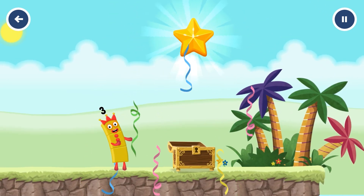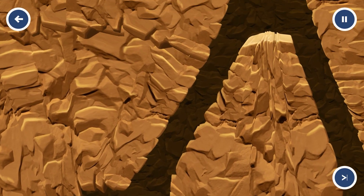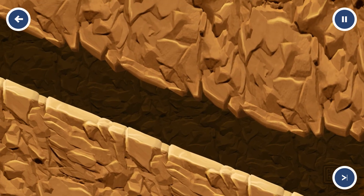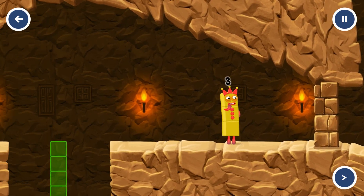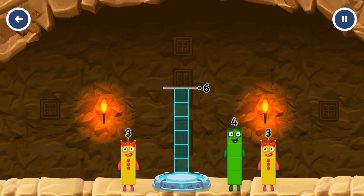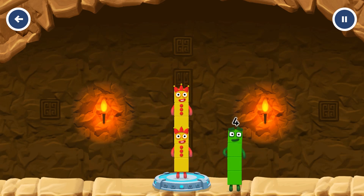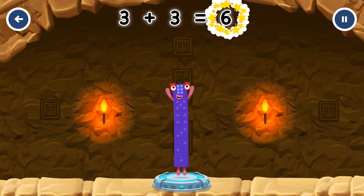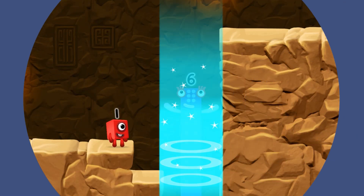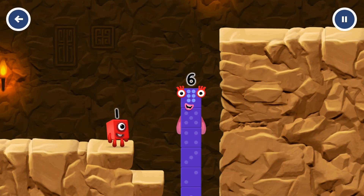You found the treasure! Add number blocks to make six — four, four, three, three, three. You solved it! Three plus three equals six. I am six in the mix!